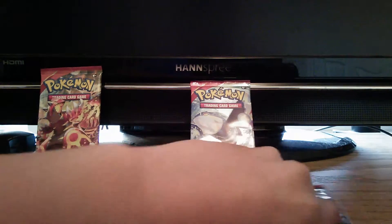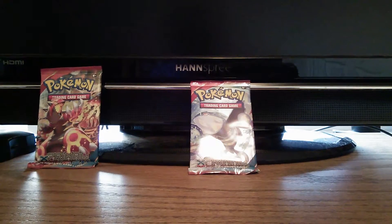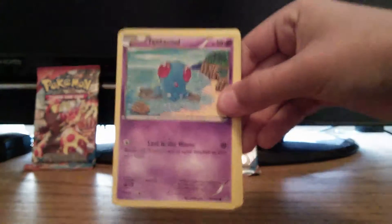So let's go on to this next one. Sorry about this. Okay, so here's our code card — code card off to the side. Now one, two, three — our rare, our uncommon. Put our cards right there, then one, two, three. Now here are our cards, and we have a Corphish.